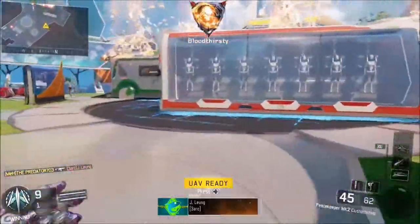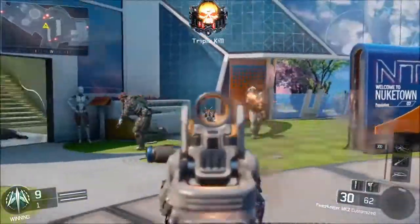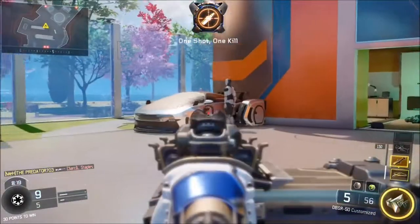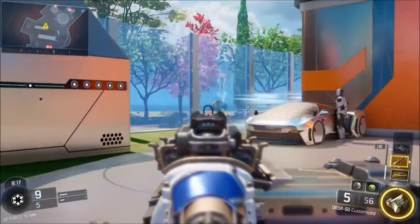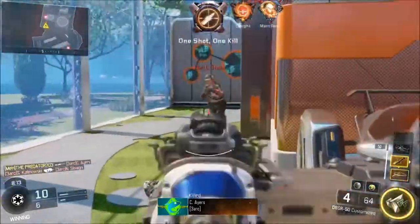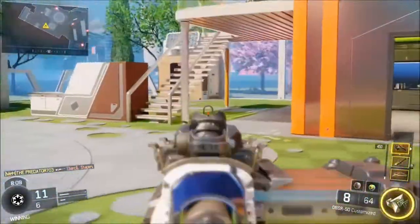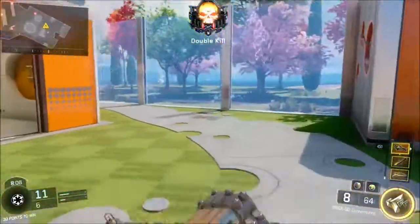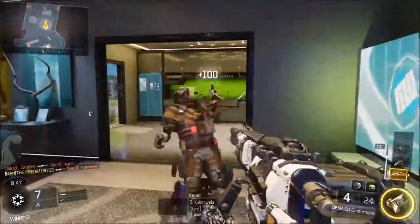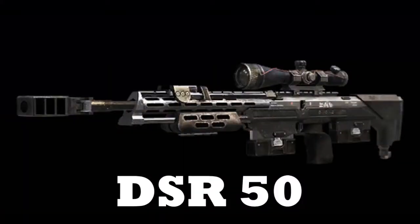The next gun we're going to talk about is the DBSR-50. This is a new sniper rifle in this game — don't judge the gameplay, I'm not great with snipers. This sniper is a two-bullet sniper, so you shoot it once, shoot it again, then click back. Some people are saying it's a remake of the DSR from Black Ops 2, but I think it's a completely new weapon.